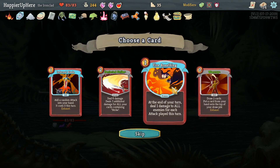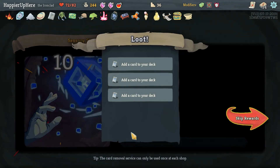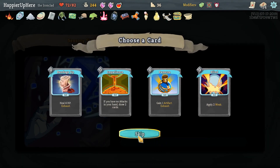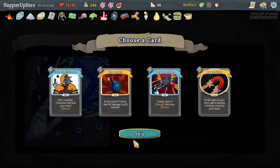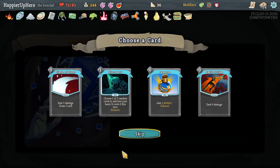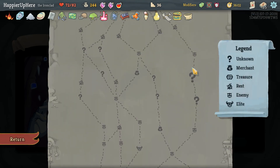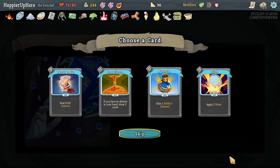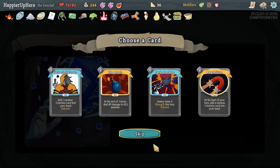Here I'll look for colorless cards. Impatience wouldn't be bad. Dark Shackles would be great for defensive purposes. Jack of All Trades might give us something nice too. Discovery would be nice. Flash of Steel would be great. I think I'll go with Flash of Steel since it allows us to draw a card. Our final boss is the Time Eater - Silence might be nice. No, I think I'll go with Impatience - we really want to focus on card draw. I'll take Dark Shackles for defense.